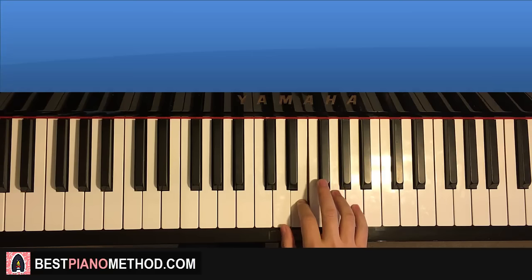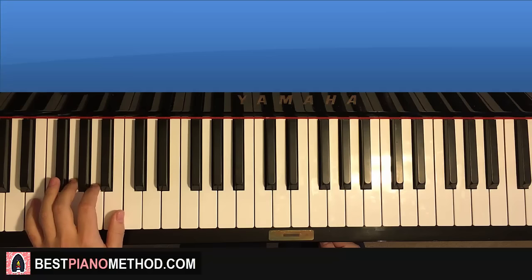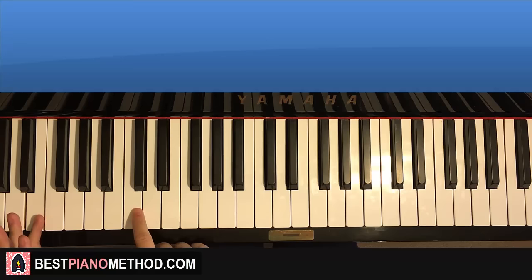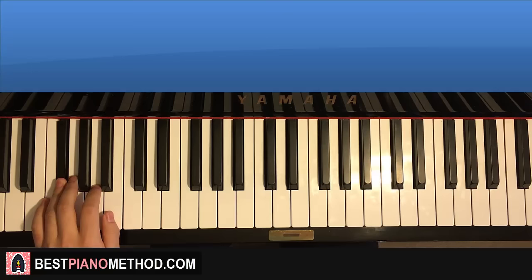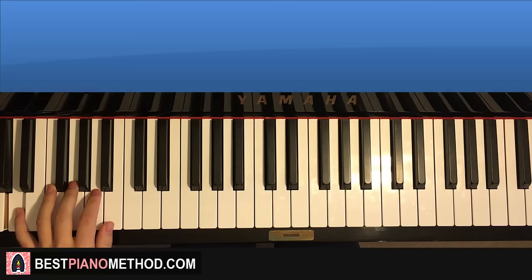Once you get that right hand, the left hand — as I said — has a seven-note pattern that is in every single part. Learn it in the first part and you'll be all good. Starting on the low E here — middle C is here, go down to C, go down to the E, that's where we start. So it goes E, F sharp, G, B, A, G, down to D. Remember, these seven notes are very important because every single part uses these seven notes repeating.